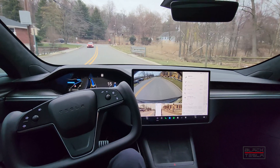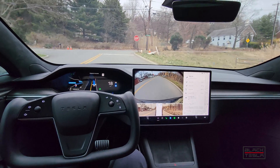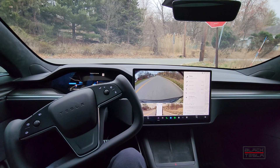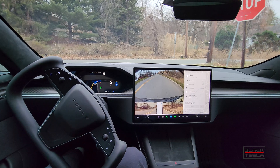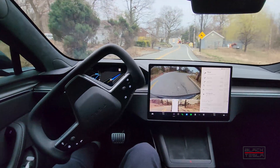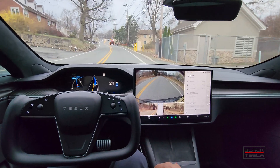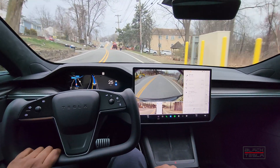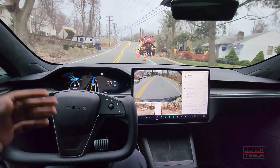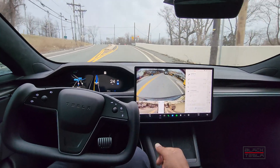Round two — roundabouts, let's see what it can do. FSD beta 11.3.2. Very, very blind on the left — it's a very steep angle. The car is creeping forward, then good job pulling out. Very hard to see as a human. Coming up to some construction — getting around these cones. Nice job slowing down and going around. It kind of hesitated because it knows it doesn't want to go over that yellow line — I appreciate that behavior.